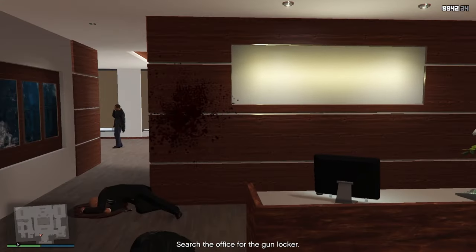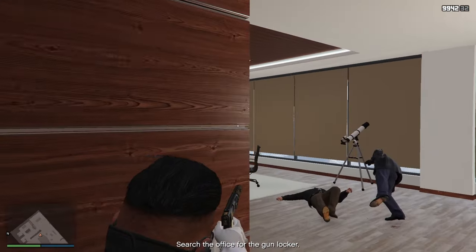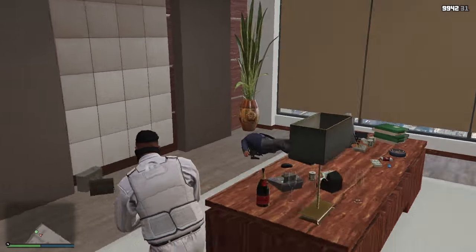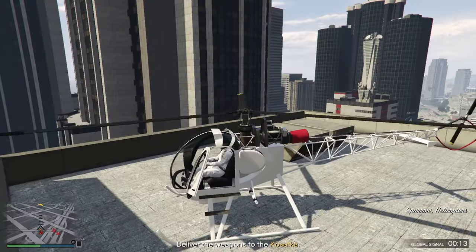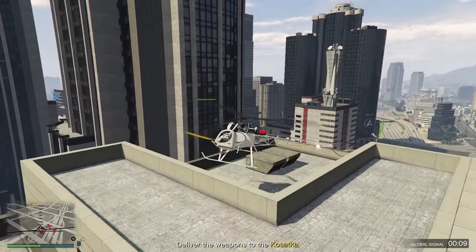The guard on the right entrance you can completely ignore. Head in this direction, kill these two people, and behind the desk, this guy. That's it. Now open the gun locker, hack the laptop, collect the weapons, and make sure to exit to the roof again. Then simply fly back to your Kosatka — you've completed this setup.